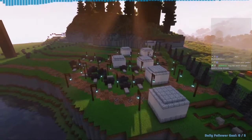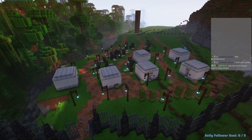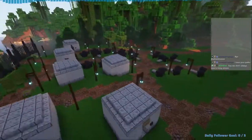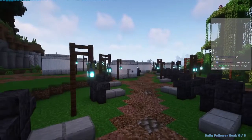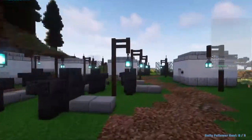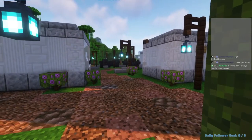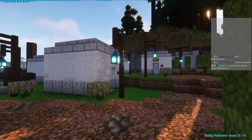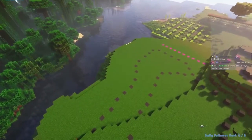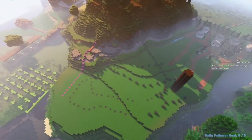We've extended the pathways, built six of the mausoleum — six out of the fifteen — got a bunch of graves in place, and getting some of the decoration in. We still got a lot of room left to fill out, and keep in mind we still have all the way down here, all the way over here, so we've still got a lot more to go.